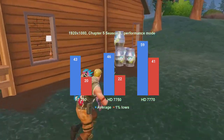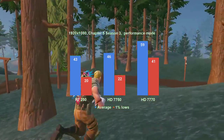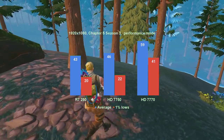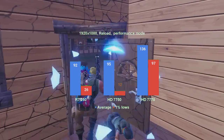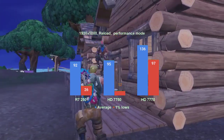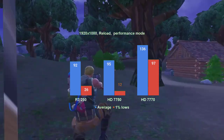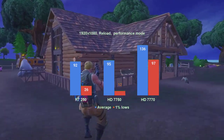At 1080 resolution, performance mode, and render distance set to FAR, none of the video cards provided an acceptable level of performance in the current season's Battle Royale mode. The beastly HD7770 could not average above 60fps, nevermind having the 1% lows above that mark. As for the slower cards, they stood no chance. In Reload mode, however, the HD7770 provided a high refresh rate experience with averages above 130fps and 1% lows in the 90s. The lower performing cards averaged in the 90s, but their 1% lows were not something to be desired in a competitive online game. The performance improvement in average FPS is difficult to ignore — anywhere between double and triple the FPS.